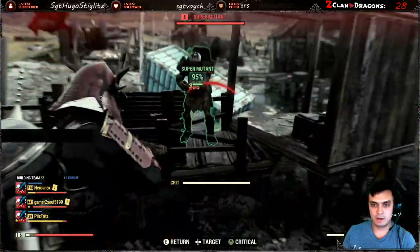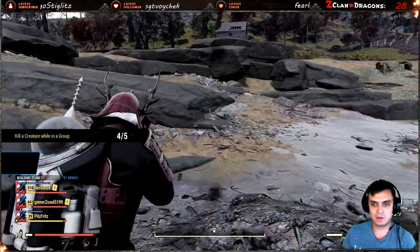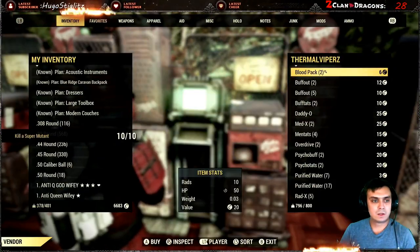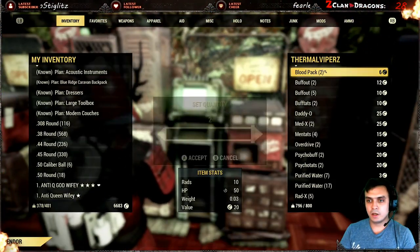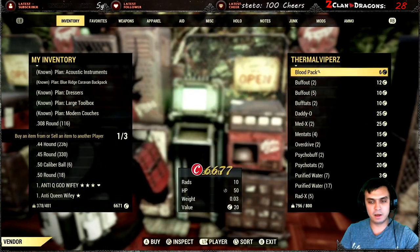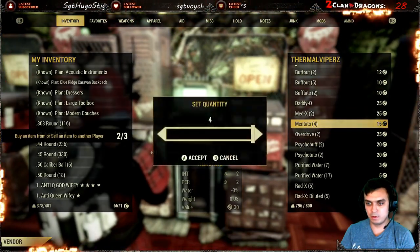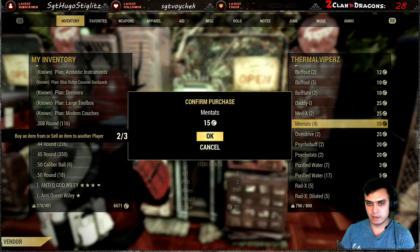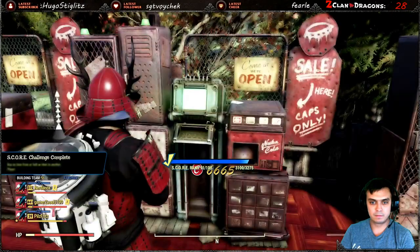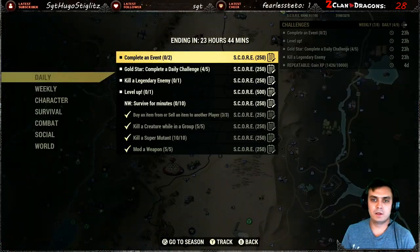There we go — challenge complete! For trading, all you have to do is make three transactions to complete the buy/sell challenge. Pick what you want, complete the transaction, and it's done. Easy.